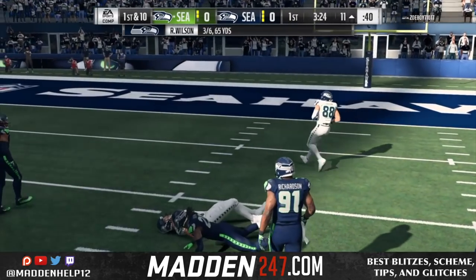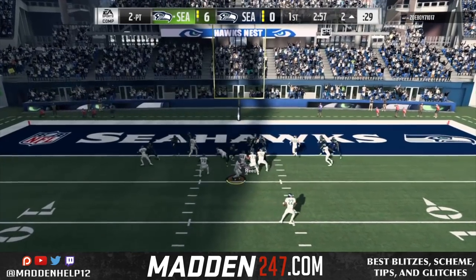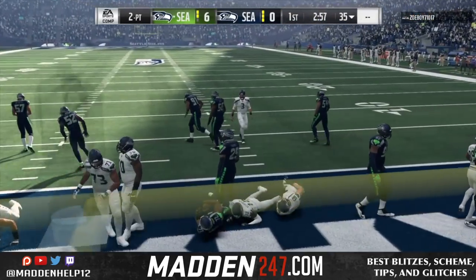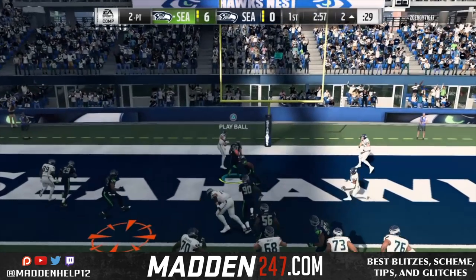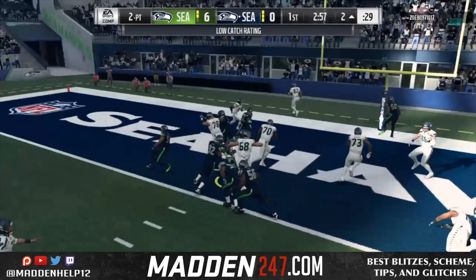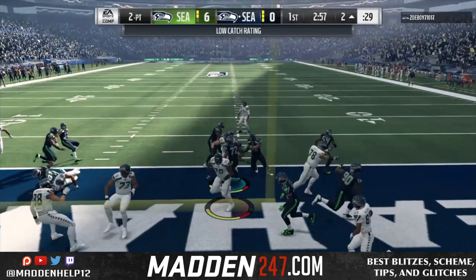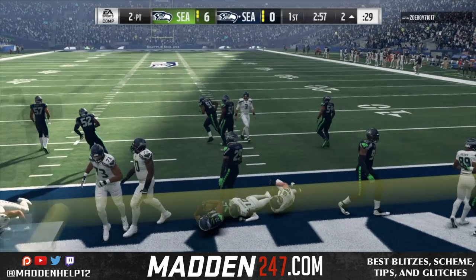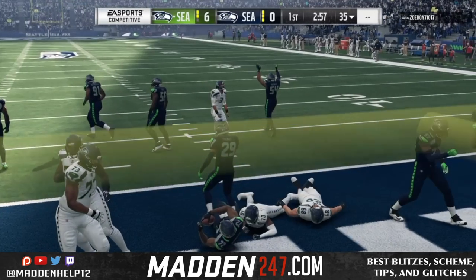Watch this next play — the guy's not even going to try and intercept it, it's just going to get knocked down and say low catch rating. It was thrown towards the linebacker, but look who catches it: Michael Bennett, who's a defensive lineman. It's really just random now. Those three plays happened on the first defensive drive I played post-patch. I started noticing it right away, and they're going to have to fix this because everyone's complaining, including the pro players.